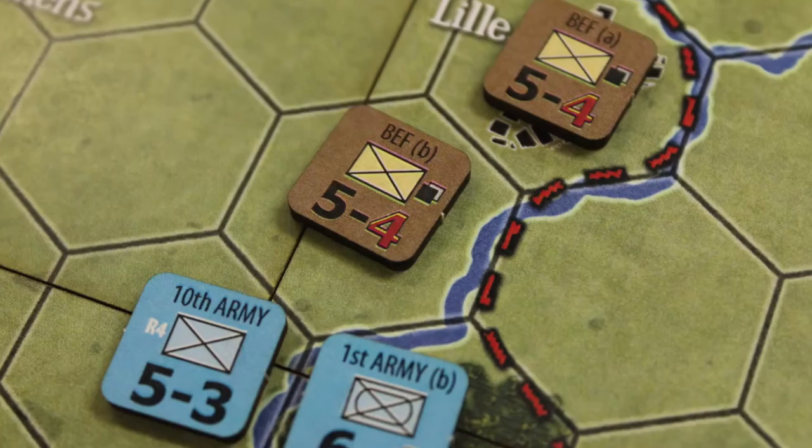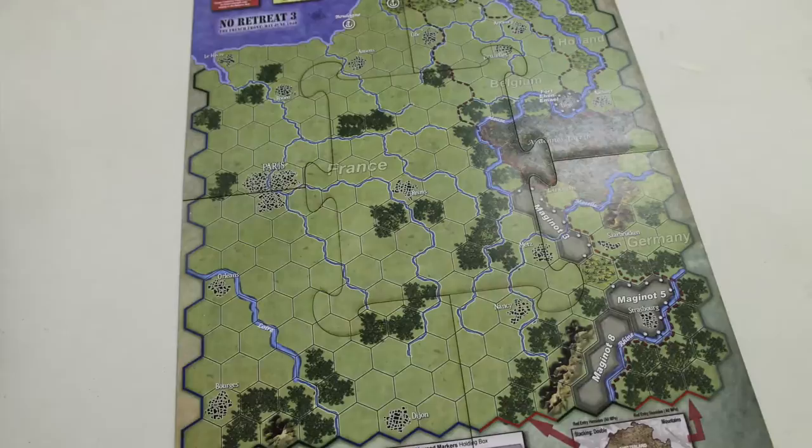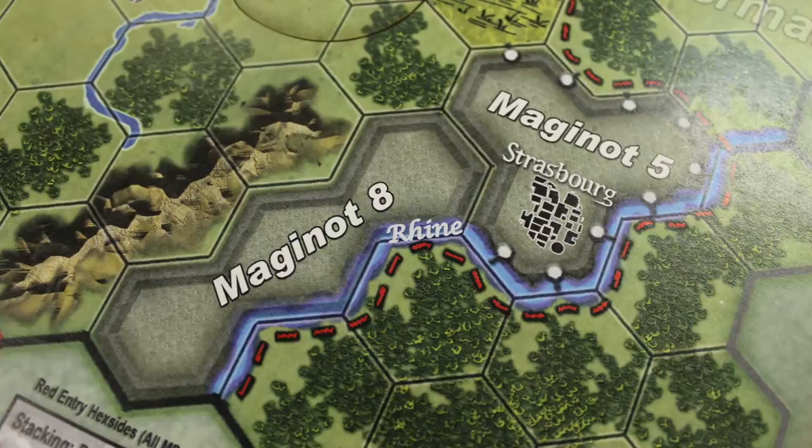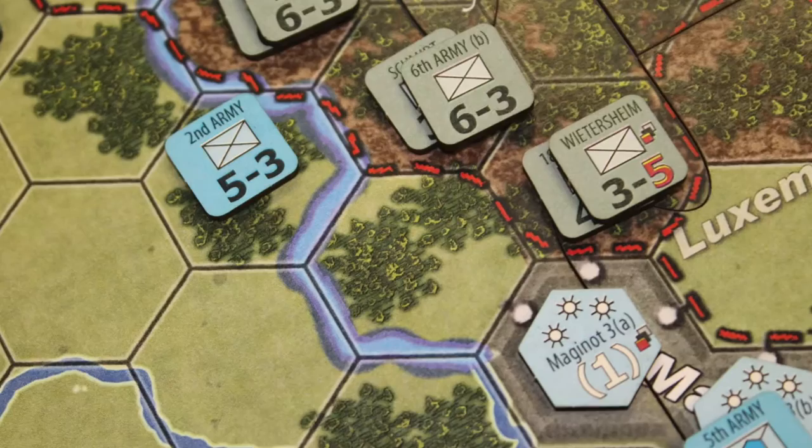This game also comes with a big, giant puzzle map, and I really love those puzzle maps that Victory Point Games does. They're fun to put together and fun to play on. I want to give a big shout-out to Tim Allen, who does phenomenal work as an artist on these maps. The game was designed by Carl Paradis, and he did a great job — this is credited to both Allen and Paradis. Tim Allen has done a lot of work on these Victory Point Games maps, and they're just all beautiful maps. My hat's off to you, sir.